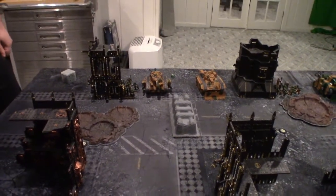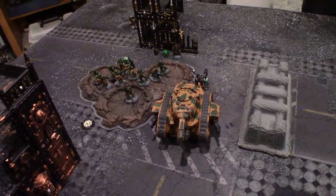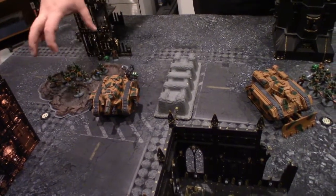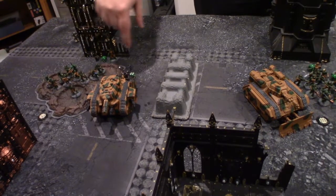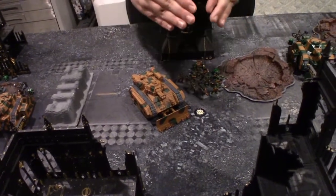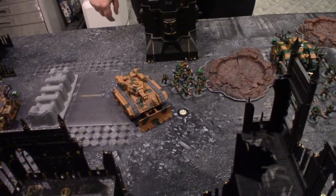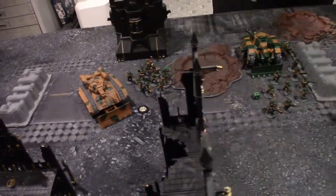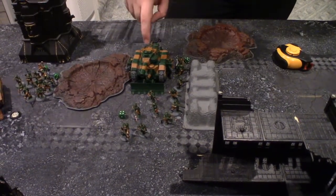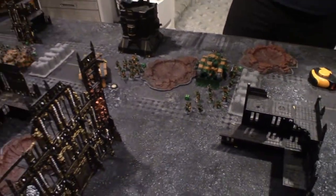Turn one for Taloran: all infantry and characters advance. The tanks move up slightly — the Punisher moves at less than half movement, and the Bane Wolf moves 12 inches up. The center squad advances as a forward shield. The Engine Seer stays behind the Battle Tank, which only moved four inches so it could double fire its cannon.